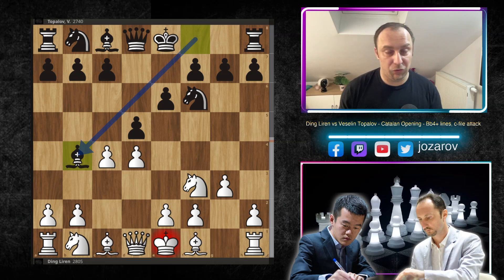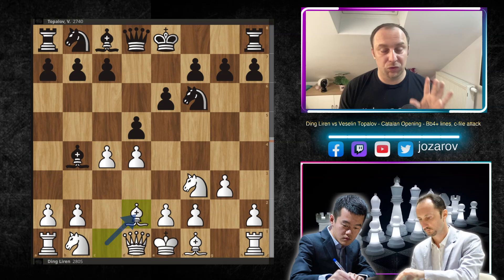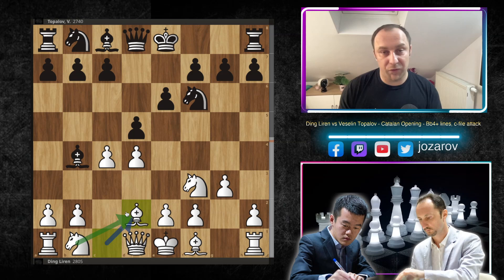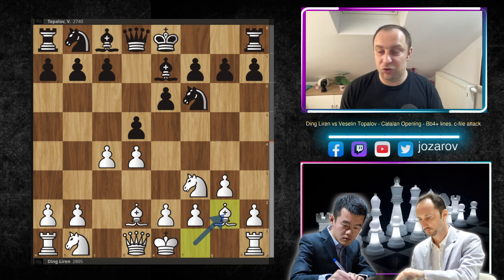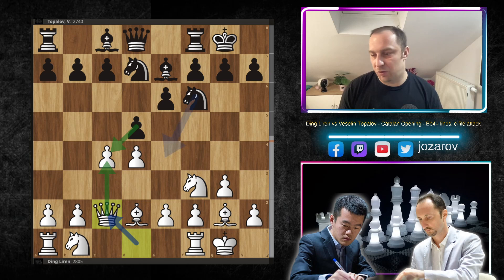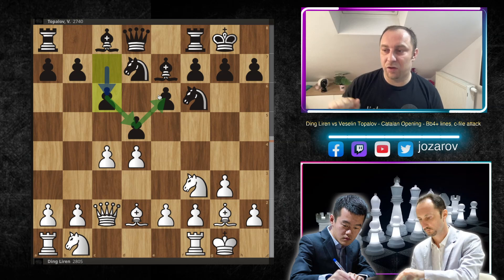We have discussed the bishop to b4 variation and my recommendation is to go with bishop to d2 — we've discussed why it's important to play bishop to d2 instead of knight to d2. After bishop to d2, bishop to e7, bishop to g2, king-side castling, knight from b to d7, and now white plays queen to c2, connecting the queen to the pawn on c4. If d-takes-c4 happens the queen will simply recapture, and the long diagonal for the light-squared bishop is liberated.